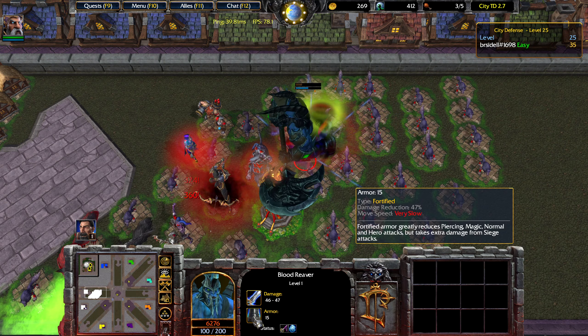What I don't understand about the Hexed creatures is I thought they were supposed to run away from the damage, but for some reason it keeps running back towards me, which makes it a lot harder to kill.